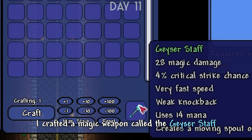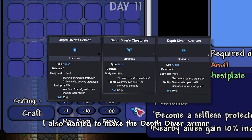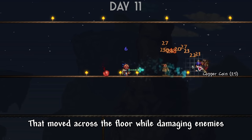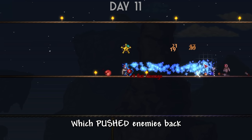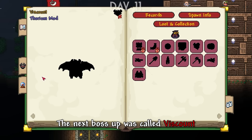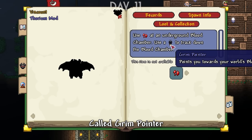After making Aquite bars, I crafted a magic weapon called the Geyser Staff and a bard weapon called the Scuba Curve. The Geyser Staff spawned a geyser on the floor that moved while damaging enemies, and the Scuba Curve was a flamethrower-like weapon that pushed enemies back. The next boss was called Viscount, and to spawn it I had to find an underground blood chamber, which could be tracked using a Grim Pointer. I had no idea where to get it, but I figured I'd deal with that later.